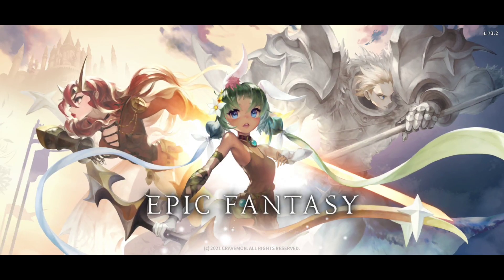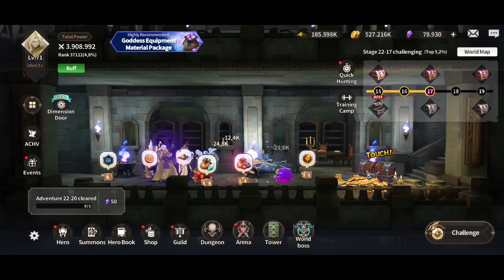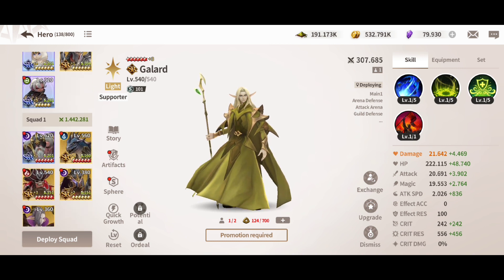Welcome to iLoginistTV and I'm going to check out Epic Fantasy. This is going to be a turn-based RPG. You're going to get some offline income over here, which is quite a lot. Collect it. After that, go towards your heroes. The good part is that you're going to have three squads, each squad with five heroes.